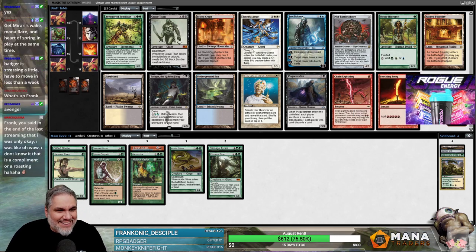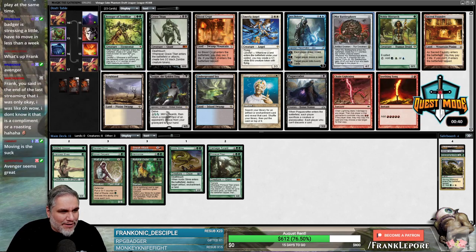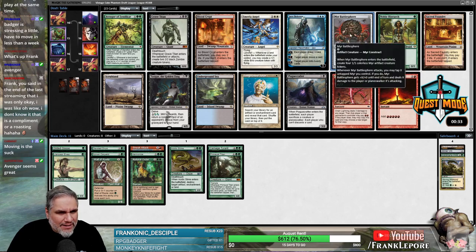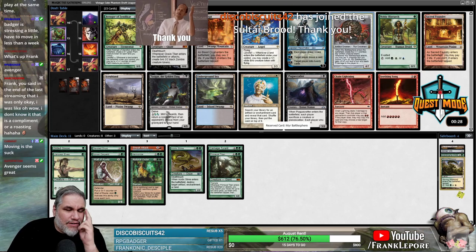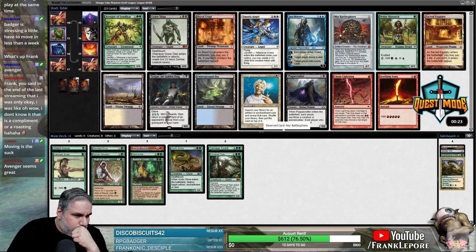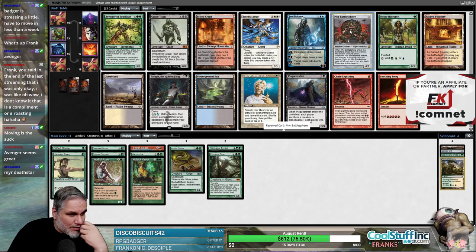I want every land to tap for — does it double? Tap for two and then four and then would they tap for eight or four? Is Avenger better than Battlesphere though? I don't actually know. They're both big creatures that make more creatures. These make 0/1s and if they kill it with the trigger on the stack you don't get any. I think Battlesphere might be better.